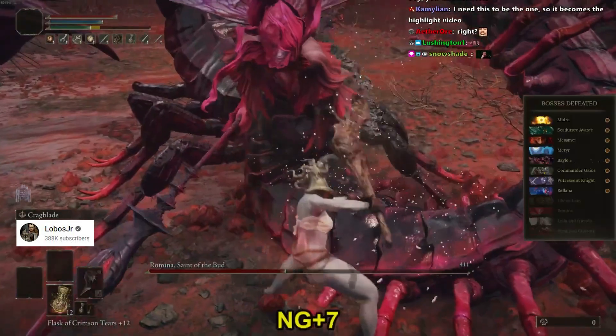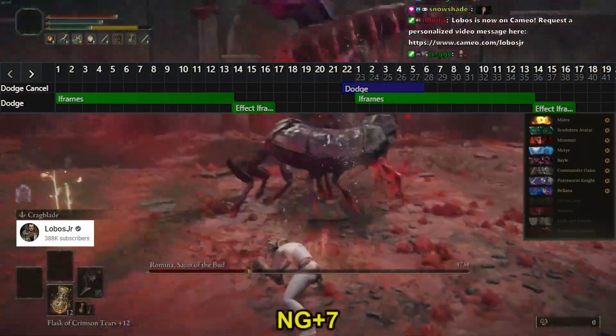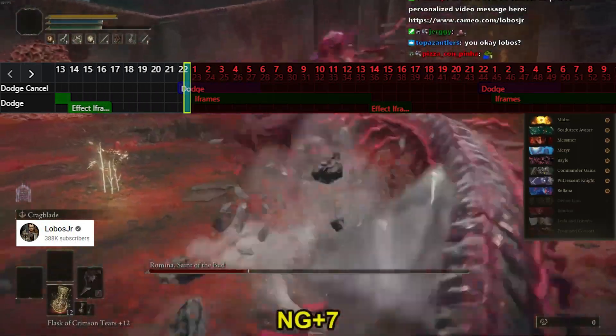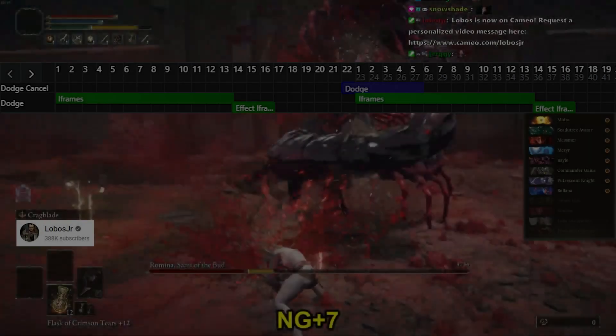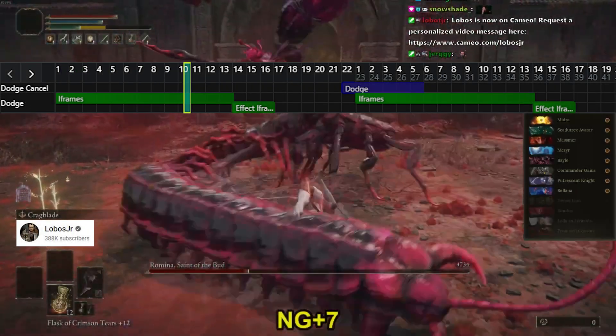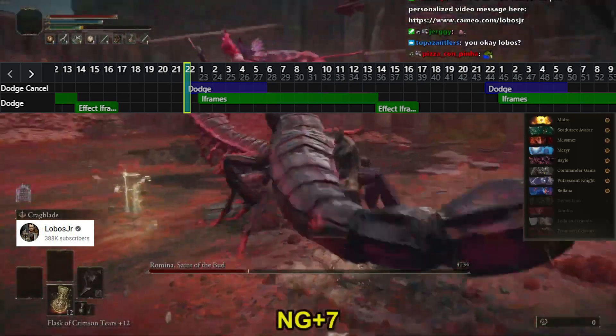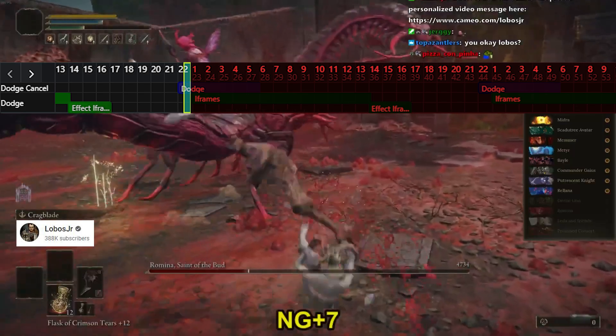Now, knowing that this delay exists, if we go back to analyze the intro clip from Lobos, we can see the exact same behavior. He rolls, then performs the first attack, and tries to buffer the roll for the second one. However, now we know that on the first frame of footage that the cancel window is reached, nothing happens. The stamina is consumed on the second frame, but the invulnerability frames are not active yet.